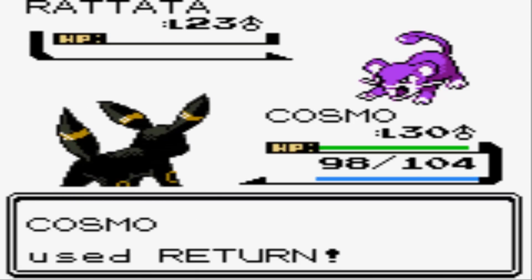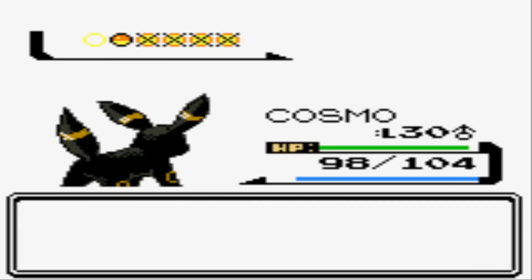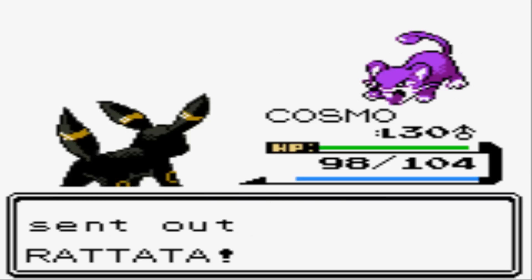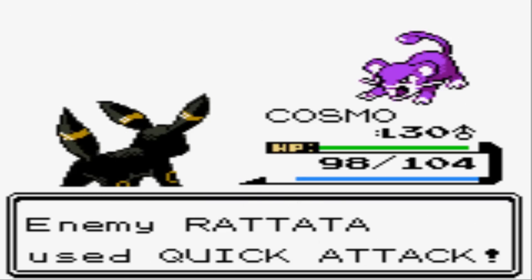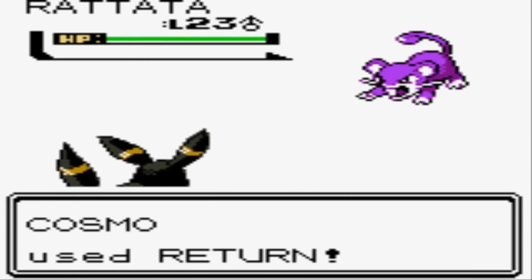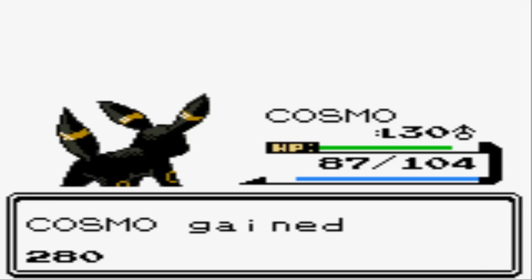I don't know why Team Rockets refuse to have diversity on their teams — just Rattata, Zubat, Grimer, Koffing, and that's it. Of course there's some variation, but for the most part these guys just use the same old crap nobody else wants to use. That was the most pathetic critical hit I've ever seen from that Rattata. Another Return, and I think that was the last one.